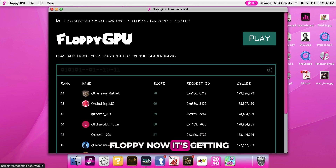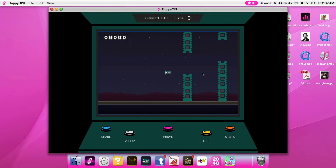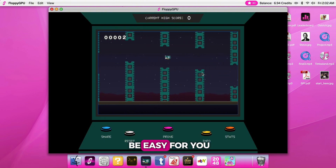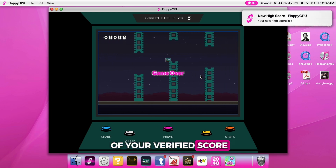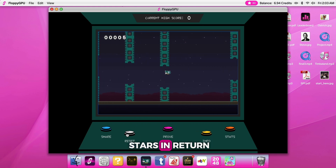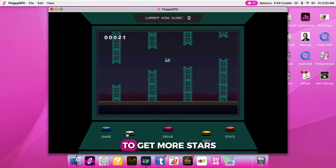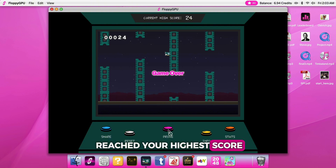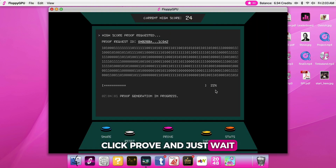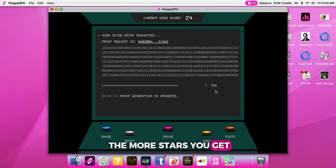The next one is Flappy. You play the well-known game Flappy Bird — if you're good at it, it'll be easy. After you play, you need to lock in to generate a proof of your verified score. Your USDC balance will be deducted and you'll get some stars in return. You can lock in only your best scores to get more stars. Once you believe you've reached your highest score, click Prove and wait. You can lock in as many times as you want — the higher your score, the more stars you get.